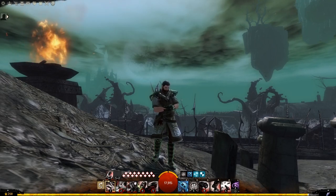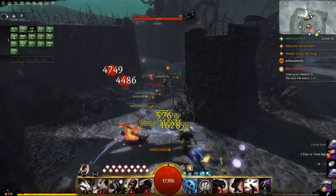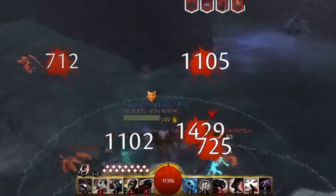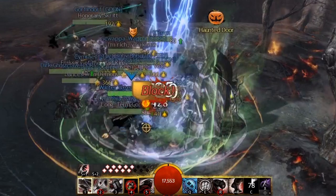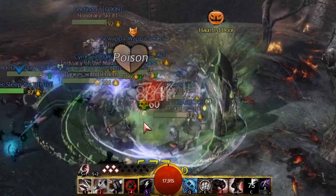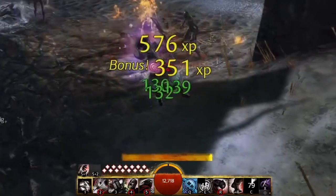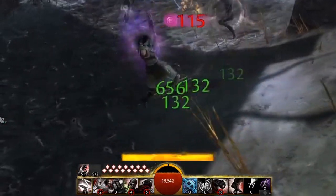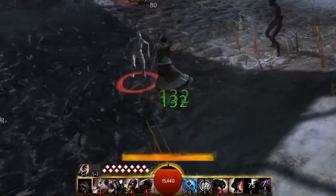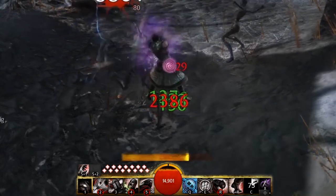A core variation of a build I farm the Labyrinth with is the Short Bow Thief. The Short Bow is a great option because the number one skill, Trick Shot, will bounce between multiple targets, increasing the number of tags per auto attack. Short Bow 4, Choking Gas, is great for faux doors, and Short Bow 5, Infiltrator Arrow, is useful for teleporting short distances if needed. Since the Thief is always dealing damage with its auto attack, I use Signet of Malice to steadily keep my health up, Signet of Agility for condition cleanse and increased critical chance, Shadow Step and Haste to increase mobility and break stuns, and Dagger Storm for faux doors.